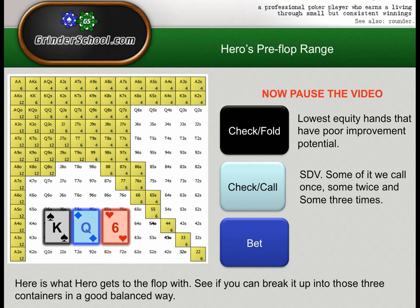The bottom line is that our check-call hands here will always have showdown value of some sort — we're not going to check-call like 9-7 of clubs on this flop; it just wouldn't make sense. And we're going to bet a polarized range. Because we're check-calling our mediocre hands, it follows that the range we're actually going to bet is going to be very polarized — our better top pairs plus for value, and then our bluffs that have suitability like backdoor draws, gutshots, or straight draws.